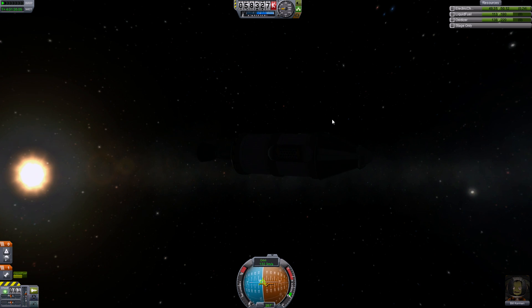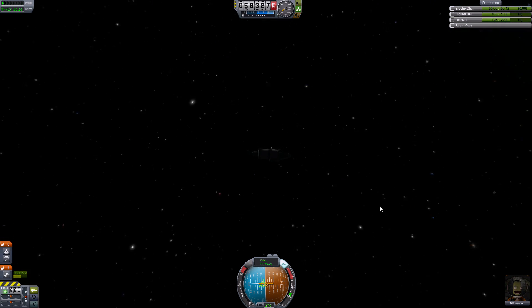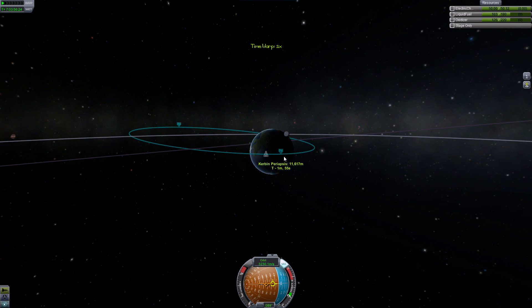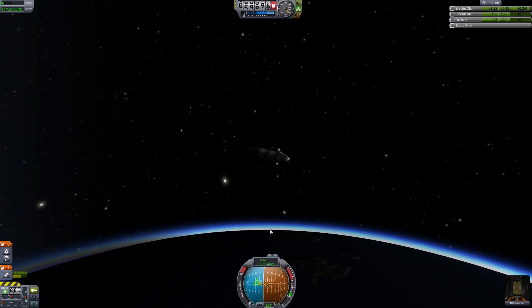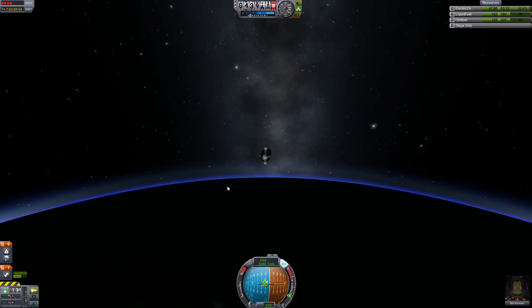Let's go retrograde and bring ourselves home and collect all this data. Taking our periapsis down to around ten to eleven kilometers - that should be enough. We're slowing down so we don't pass the planet - it's really annoying when you pass the planet and fly straight through it. We have to save the whole thing intact on landing since we don't have a decoupler - if we decoupled the mystery goo we wouldn't get the science data because we haven't transmitted it and need to collect it physically.